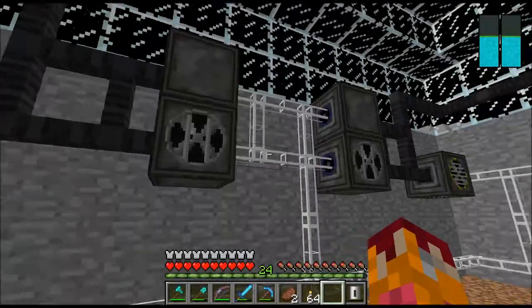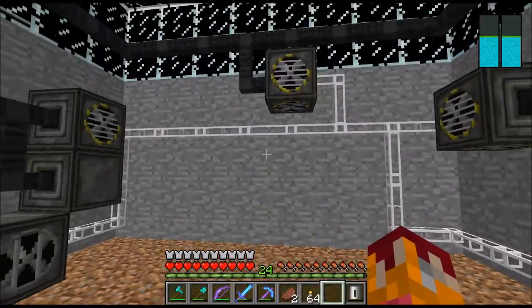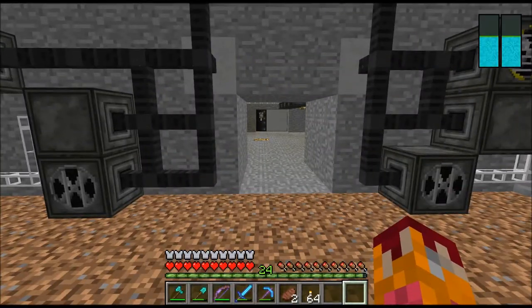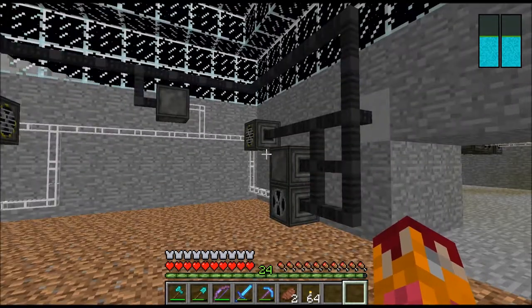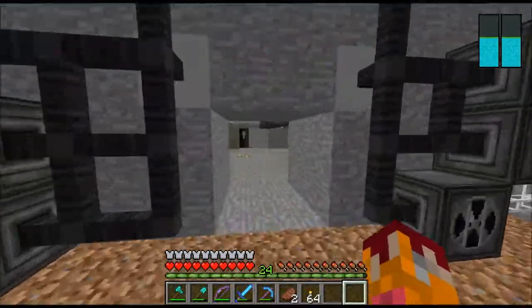I have an oxygen collector but nothing's working like it should - I don't understand the problem. I want to make a space station, but to make a space station I gotta know how to make oxygen first and I don't understand.